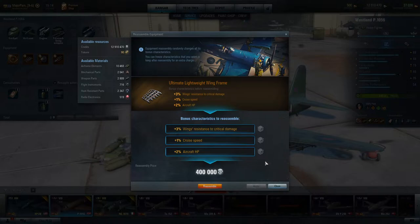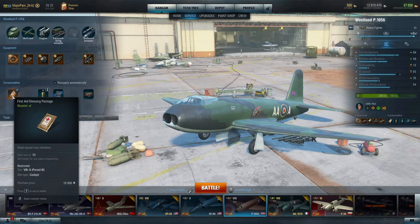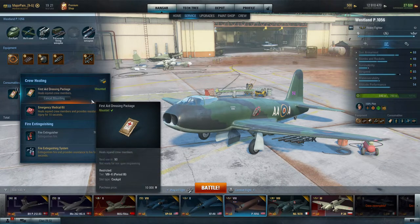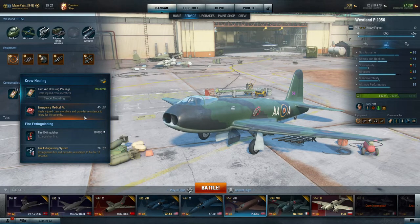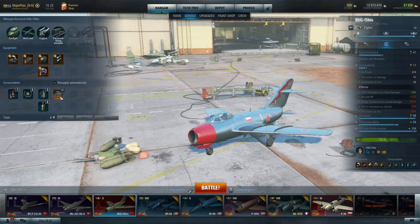Now let's move to consumables. Here you need to decide: do you need the first aid kit or do you prefer the fire extinguisher? For example, if you're playing a plane that catches fire easily, it's better to have the fire extinguisher. You can check your fire resistance in the survivability section — resistance to fire and so on — and if it's low you may want to consider the fire extinguisher.